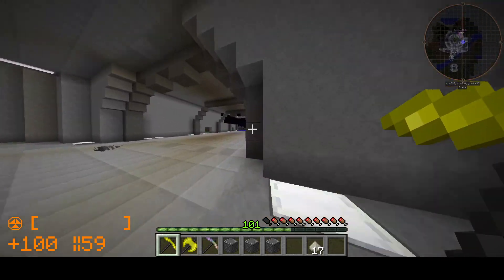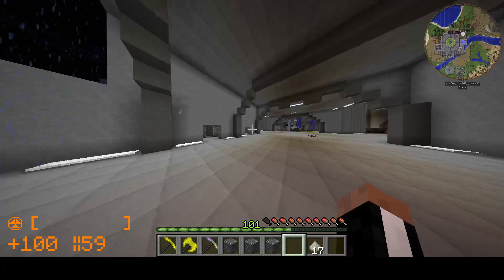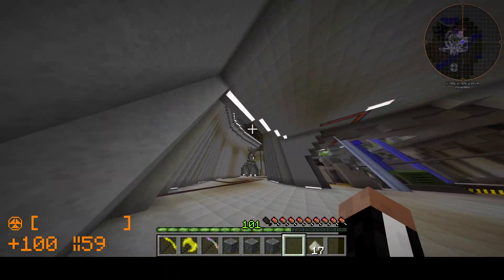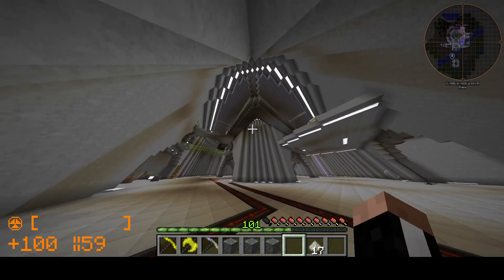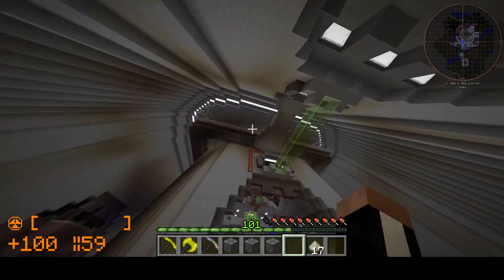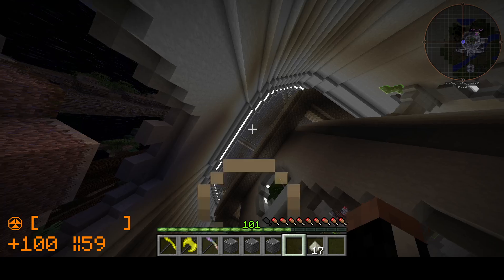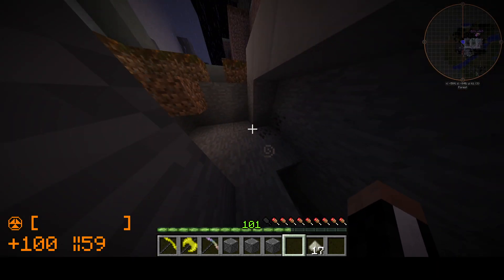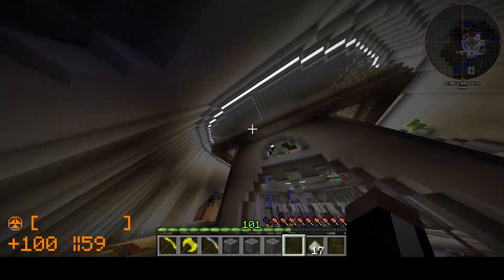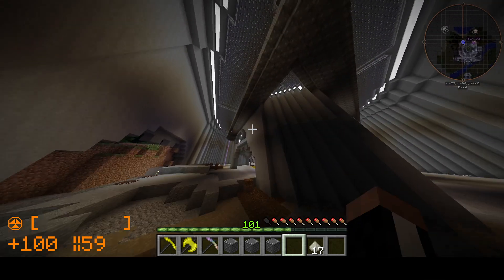Hello everybody, welcome back to HBM mod. Today we're gonna take care of some stuff. I want to show you all the base real quick — it looks actually pretty cool inside now that I've got the roof done. I made it all from lead because lead's cheap when you've got a watch reactor. If you want lead deco blocks, get the watch reactor and you'll be able to make the roof of your base look as good as mine.